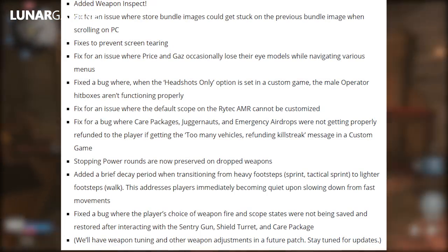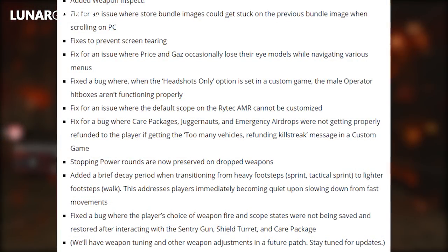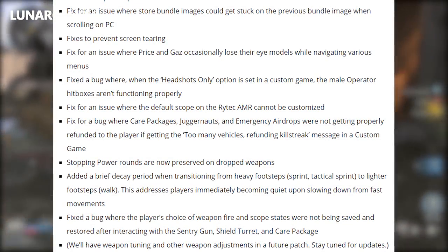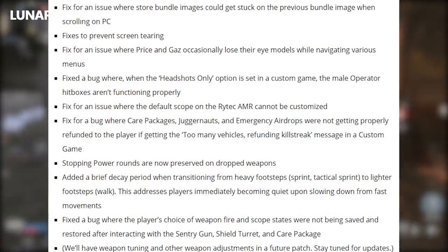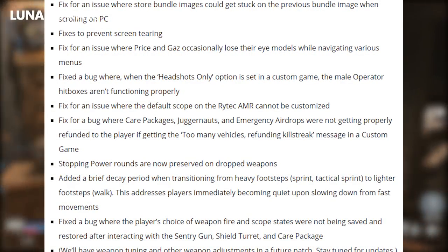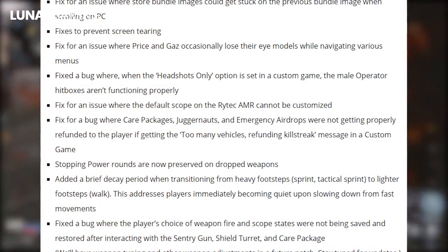Fixed a bug where care packages, juggernauts and emergency airdrops were not getting properly refunded to the player if getting the 'too many vehicles' message in a custom game. Stopping power rounds are now preserved on dropped weapons and in a brief decay period when transitioning from heavy footsteps — i.e. sprint or tactical sprint — to lighter footsteps when walking.